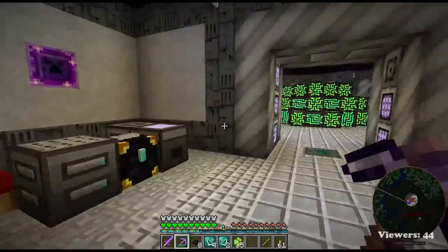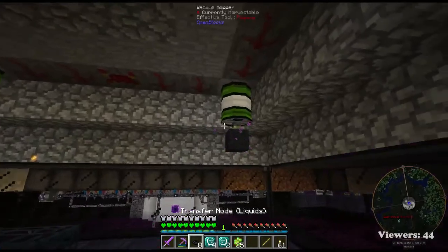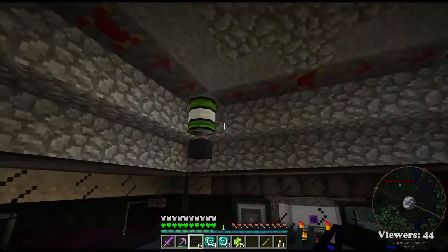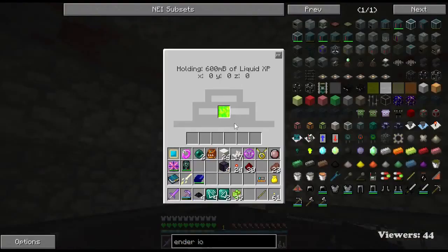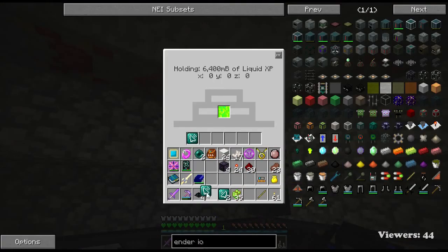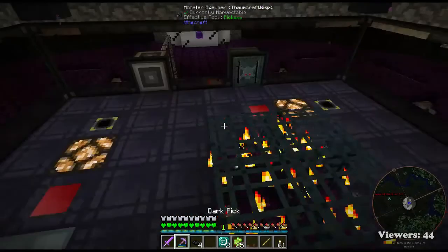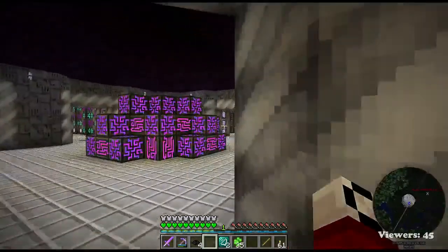It is! Oh thank god - no spawns, good. So I believe if we do like this - in each of these, see how it's got liquid XP? If we put a transmitter to each of those, they will be able to transmit liquid XP. I think that's how they work at least. We can also put speed upgrades and multiple transmitters to transmit at a higher rate. But we just want to make sure it does work before we go too crazy with it.